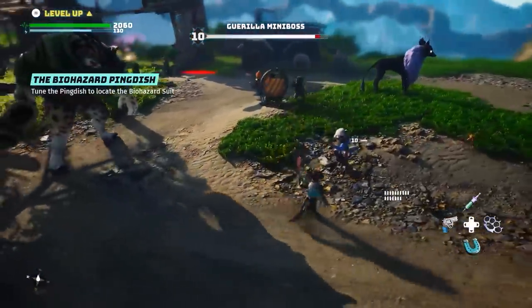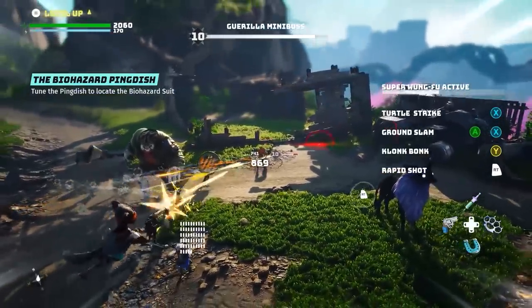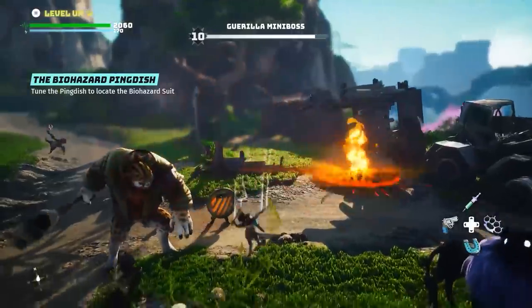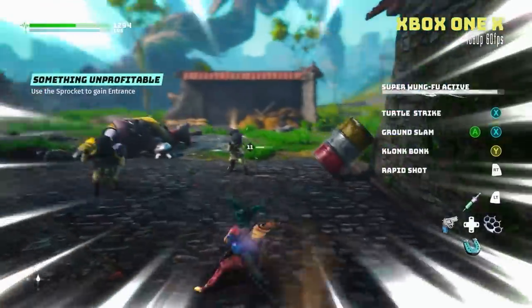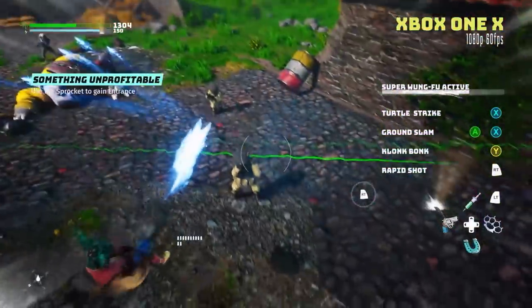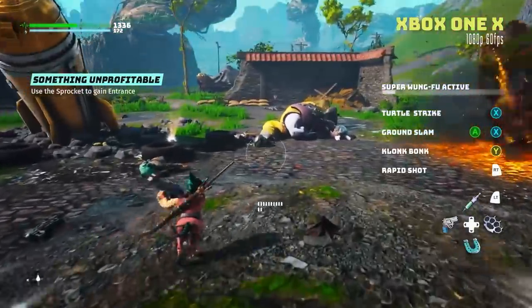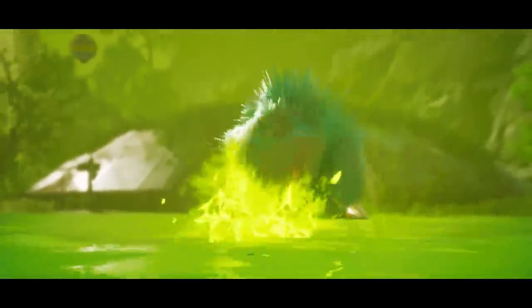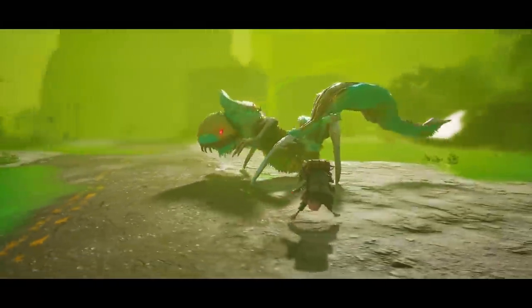Another Super Kung Fu ability, similar to Max Payne, is the rapid shot: during Super Kung Fu, using your weapon triggers a slow-motion rapid fire mode where you fire at an increased rate, discharging far more bullets against enemies for dramatically higher damage. It's a really awesome effect. There are additional Super Kung Fu abilities to unlock and invest points into as well.